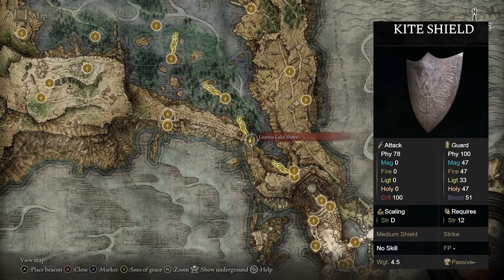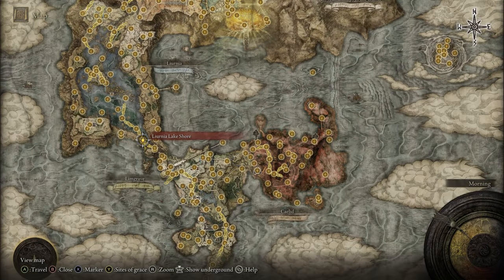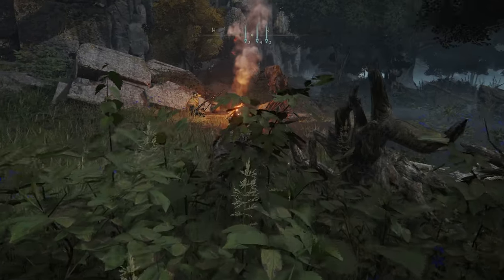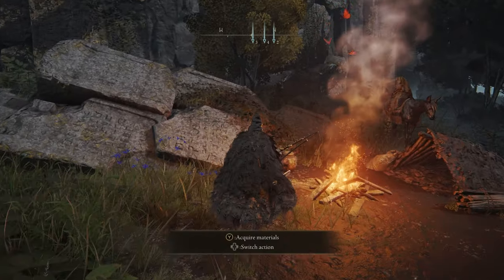If you'd like the Kite Shield, head over to the Liurnia Lakeshore grace on the southern part of Liurnia of the Lakes. Once you're here, there's a Nomadic Merchant just sitting right over here — talk to him and you can buy the shield from him directly.